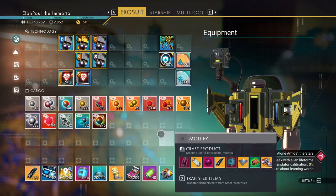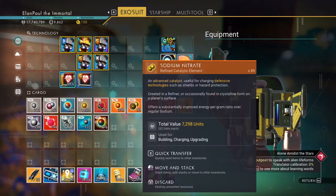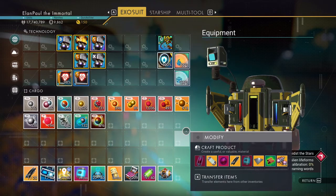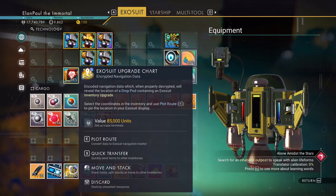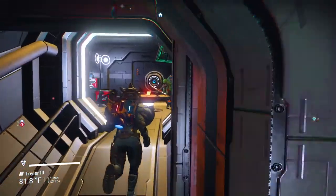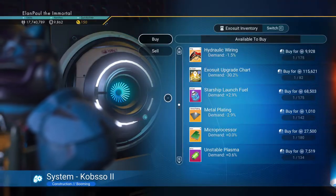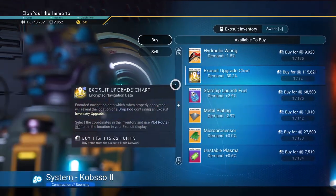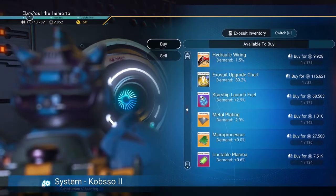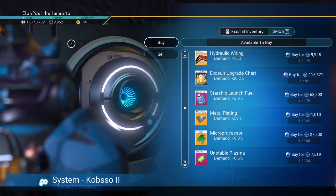Let's go over the inventory. My exosuit isn't maxed out but I have it filled out. Same with the cargo area - you can get up to 120 spots in cargo and 60 in technology; I've only got 30 and 50. Everything is reorganized in its appropriate spot. I'm running a little low on oxygen because of all the things I've had to build. I can also do one more exosuit upgrade right now - I found a trade terminal that had exosuit upgrade charts, up to 82 of them, so I purchased them. I now have a lot more units and nanites.